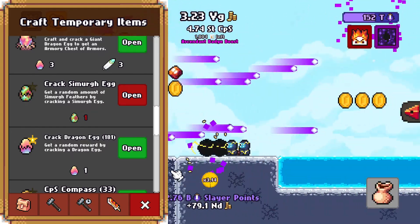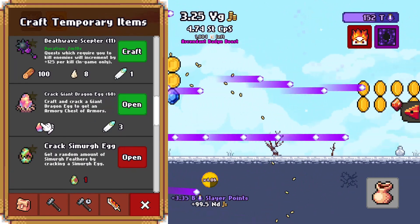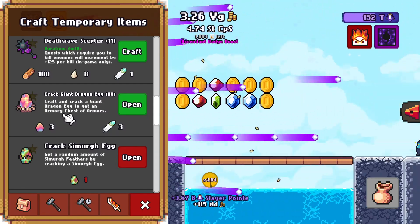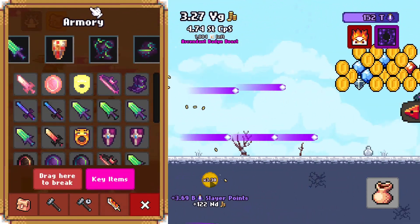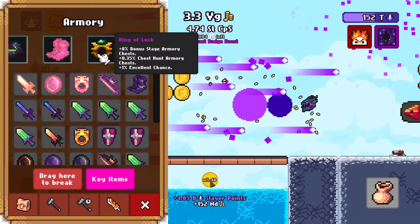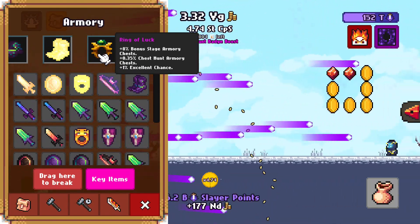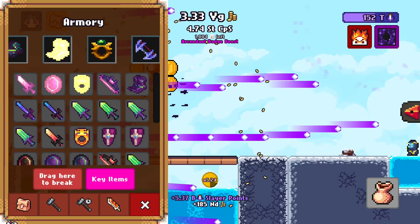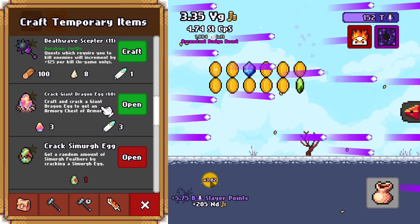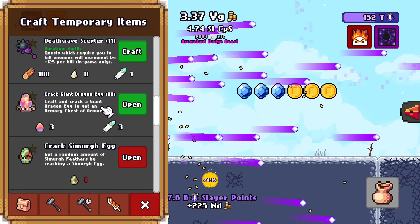So 181 eggs to crack some giant dragon eggs. It says right there — 68 eggs. Hopefully it won't take 68. If you're doing this, make sure you have your ring of luck equipped. One percent excellent chance. Very important.